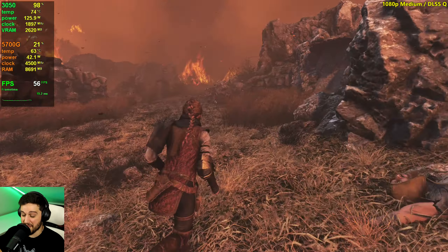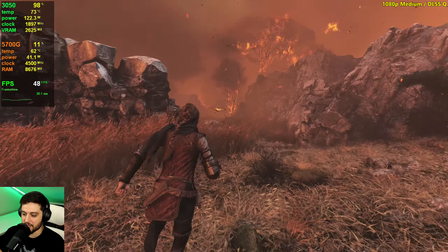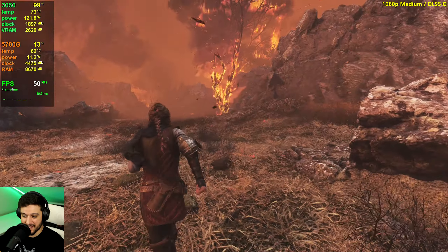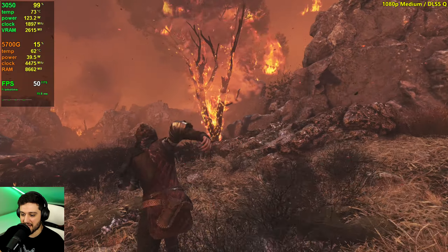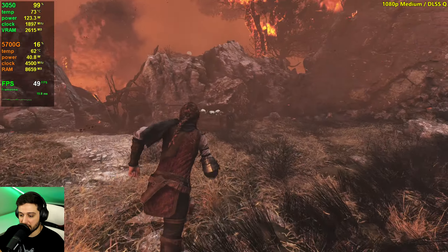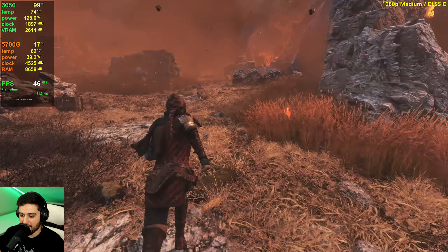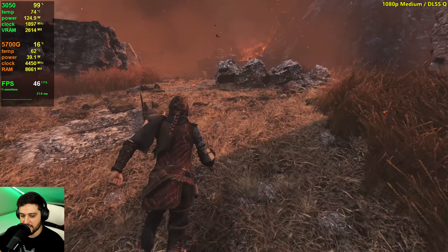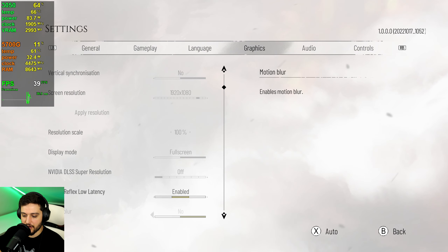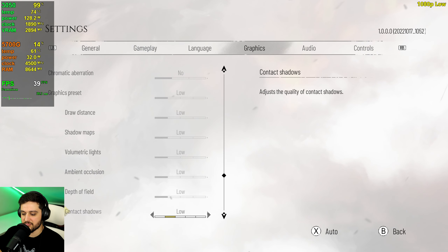A consistent experience is sometimes better than getting 50-60 FPS and dropping into the 30s at times. I prefer to set it to 30, get used to it for about 10 minutes, and then it becomes natural — it'll feel fine and be playable and enjoyable. You can have fun with 30 FPS in a story-driven title like this. My recommendation is high settings with DLSS and a 30 FPS lock.